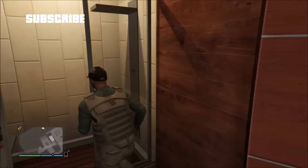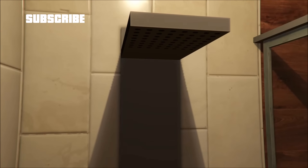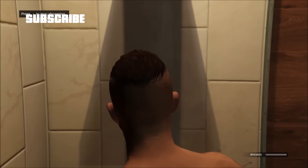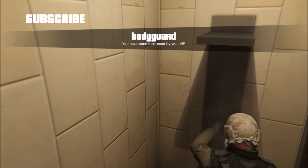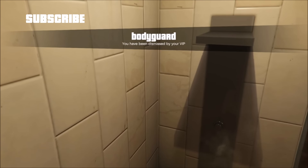Go to your apartment shower. Once your character is in the shower animation, tell your VIP to dismiss you. You'll notice your character will be taking a shower with the previous outfit. Get out of the shower and your character will have the VIP bodyguard outfit.